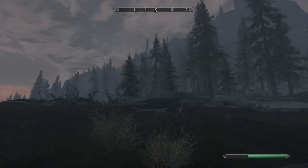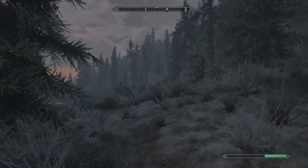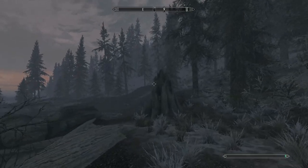We're going to Solitude, whichever we come out at first. We should come around this way past the fort and down here, and then take the carriage to Riften.